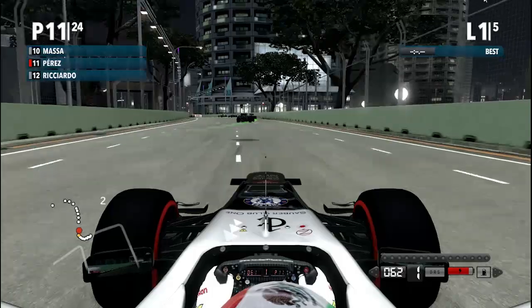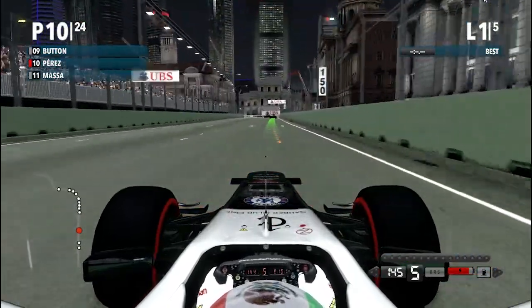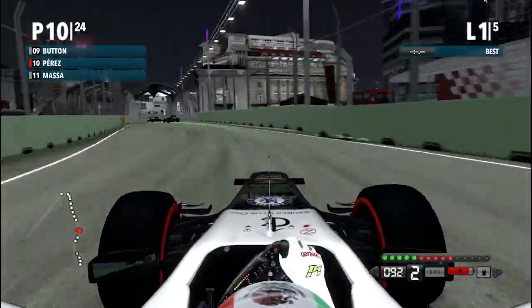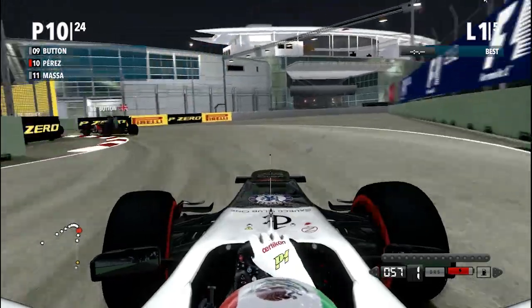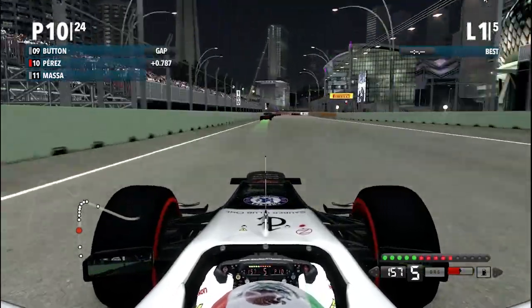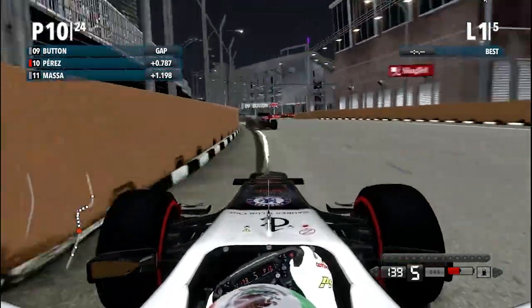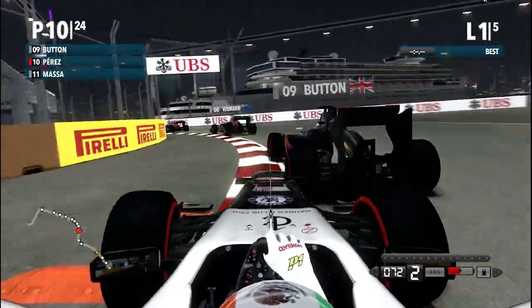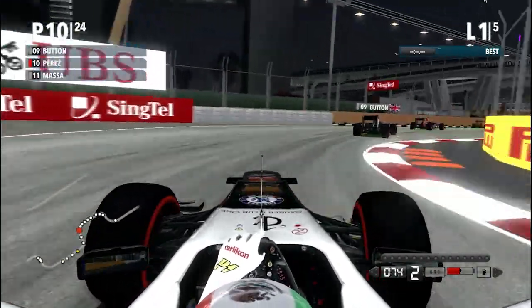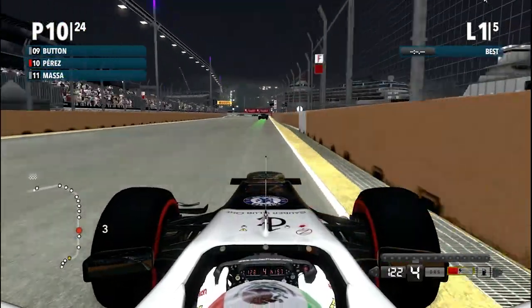Up ahead, Rosberg. Past Massa as well. I'm going to be very aggressive from the start line because I want to see how they've changed the penalty system. If you cut corners to gain a place, you get a little red warning and about 7 seconds to hand back the position, which is pretty cool. It's certainly much better than last year where you were punished even if you accidentally took the run-off. The wings are also a lot more fragile in this year's game compared to last year.